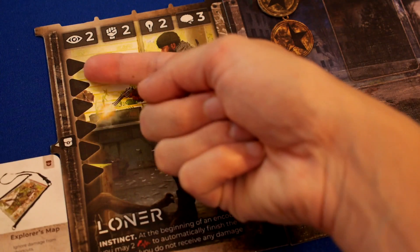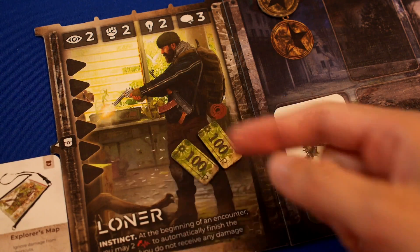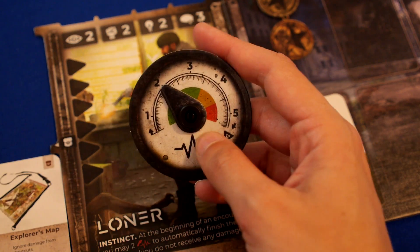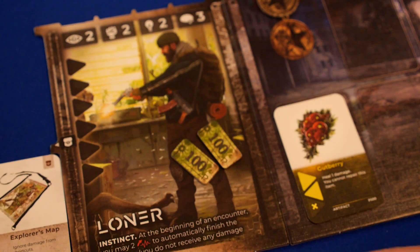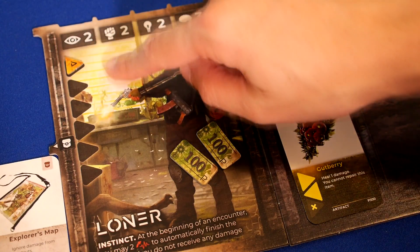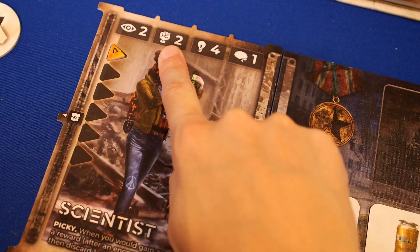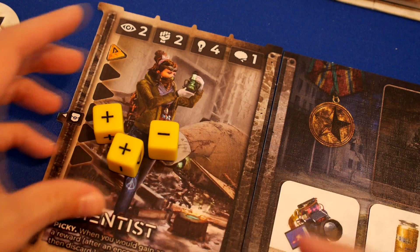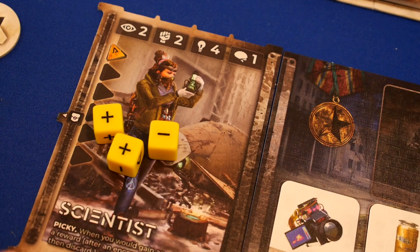Each scavenger's board has a fortitude track that tracks damage, and a fatigue dial. If your fatigue dial would overflow, you take damage. If your fortitude track would overflow, you gain a weakness to one of your attributes. If you gain four weaknesses, you die. You use your attributes to attempt various tests, rolling three dice whose results add or subtract from your attribute to determine the outcome.